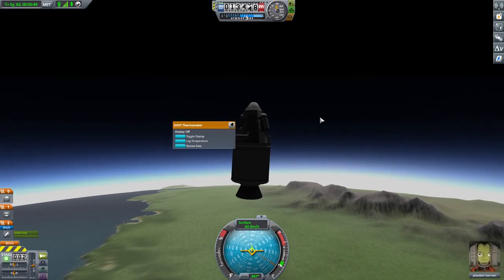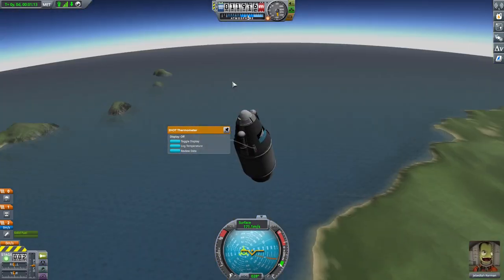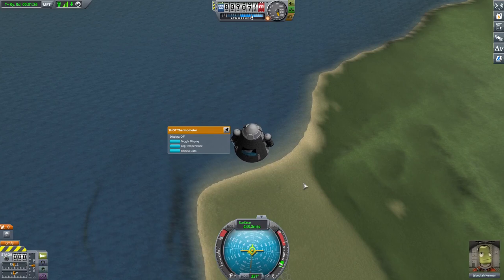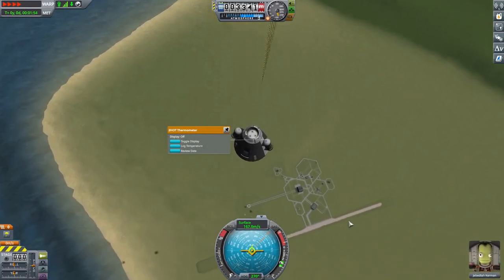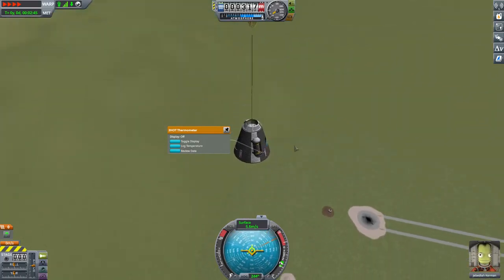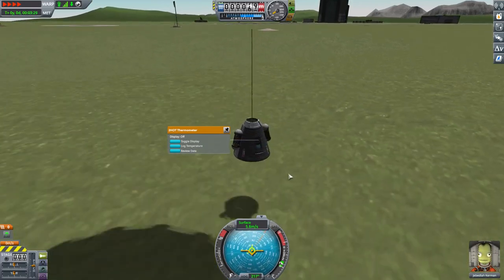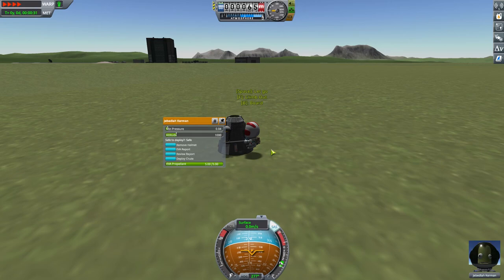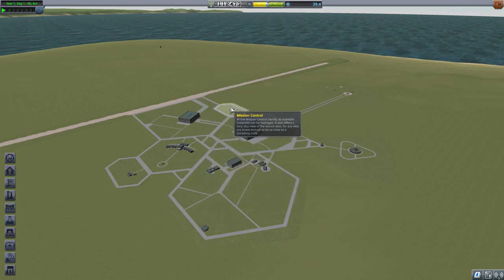Still going up at 100 metres a second. At the apoapsis I can jettison the first stage — that's apparently lighter. The empty booster isn't all that heavy. Let's open the chute early this time. I'll speed this up while it drifts back down. Going to land about here — given I had no guidance systems on this booster, that's quite good. Let me jump out, get some science from here as well. Recover that — 27 and a half science earned, 39 in total.